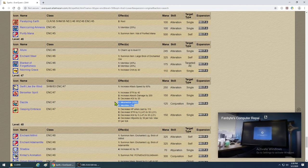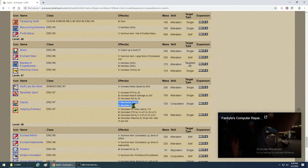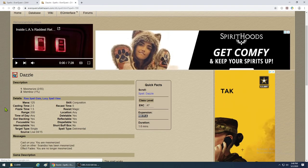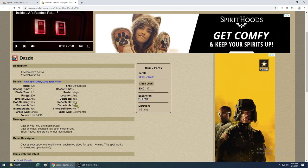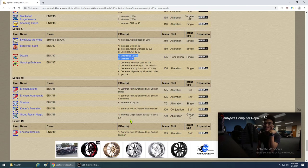Dazzle has two chances to land on targets up to level 55 with a memblur component. The casting time is pretty reasonable, with a 5-second recast. At 1.6 minutes duration it's a good lockdown. Definitely get it. I like getting all mez-type spells going forward. Grasping Embrace is your DoT — get it. Group Resist Magic is good for your whole group — make sure you use that. Get the Pet.